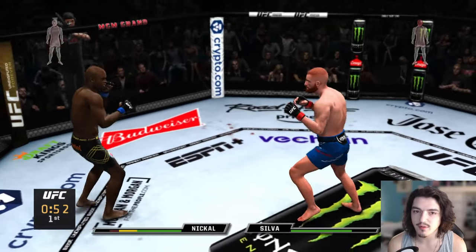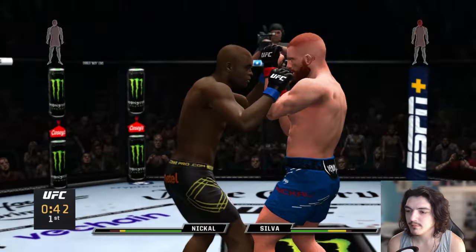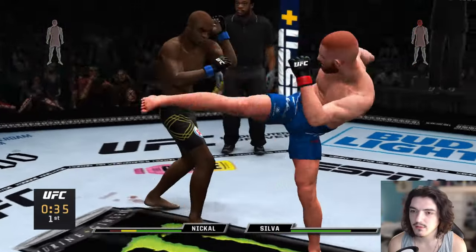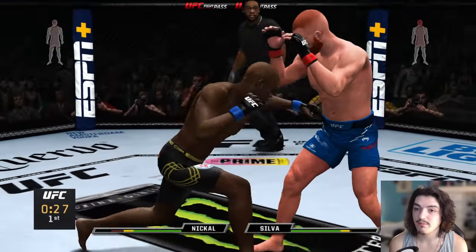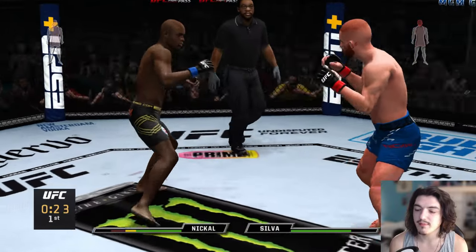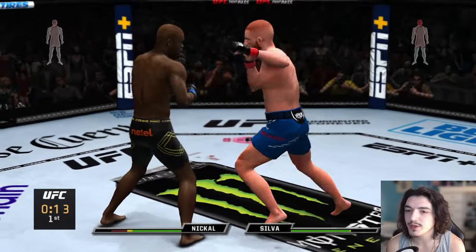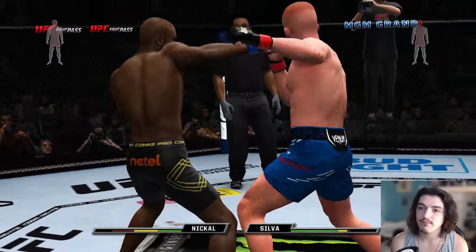Oh my God, he was in a world of trouble right there. Do I have a head kick? You're damn right I do. What else do I have — does he have a flying knee? No. That head kick almost landed actually. We need to throw more looping shit — he gets caught by looping strikes a lot, Anderson, because he's always trying to use head movement. Nice uppercut, nice counter right hand.